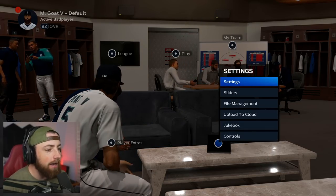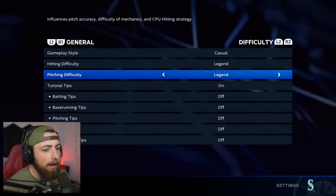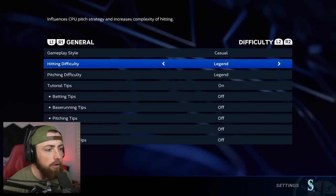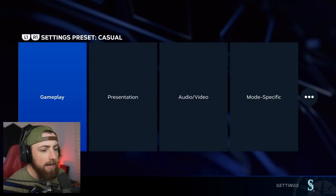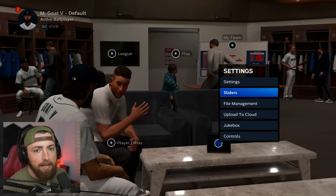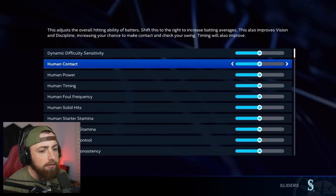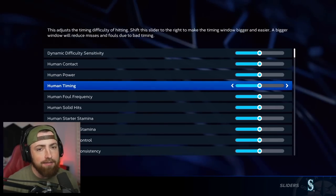So I went into the settings, and the first thing I changed is the hitting difficulty. Pitching difficulty doesn't matter, but the hitting difficulty is now on Legend, which means this is going to be as hard as humanly possible. But that is not it. Also, in MLB The Show, you can actually change what are called sliders. This really makes the game difficult.